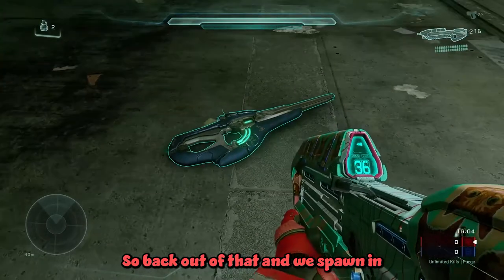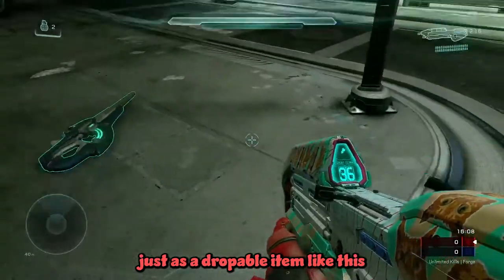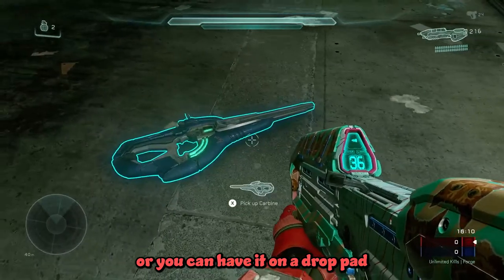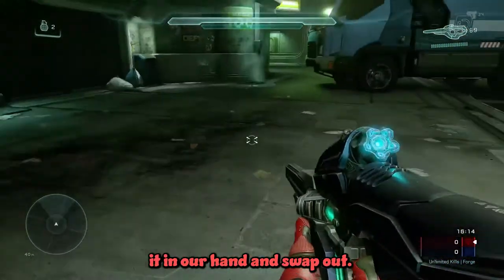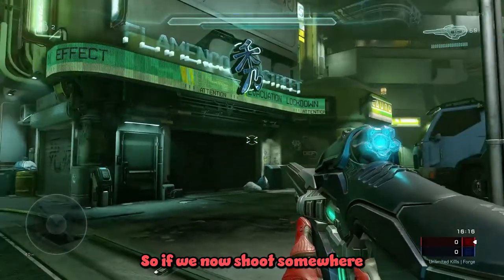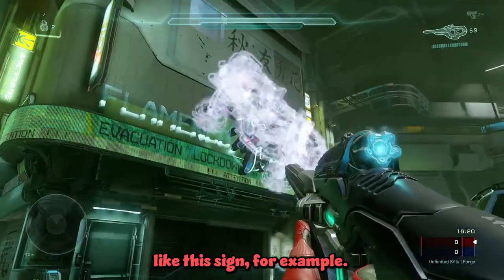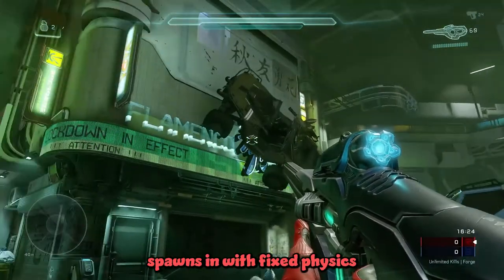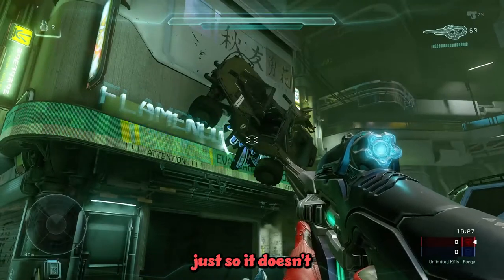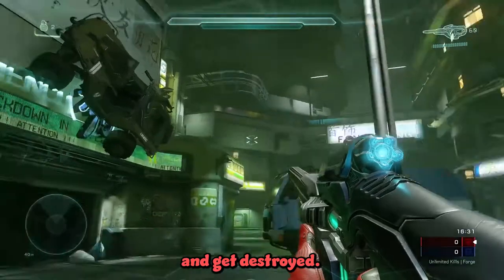So if we go back out of that and then we spawn in — you can spawn this weapon either just as a droppable item like this or you can have it off the drop pad, whatever you see fit — but for the purposes of this tutorial we're just going to hold it in our hand and swap out. So if we now shoot somewhere, like this sign for example, we'll see the warthog spawns in. It spawns in with fixed physics until you actually interact with it, just so it doesn't fall off the map or fall into a pitfall and get destroyed.